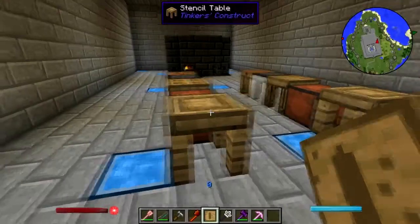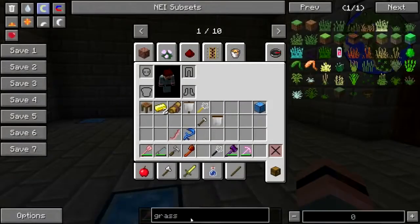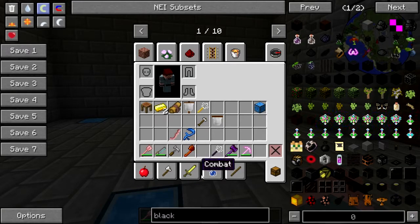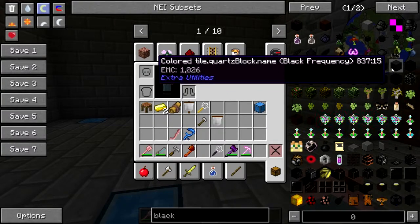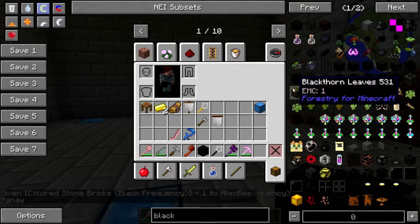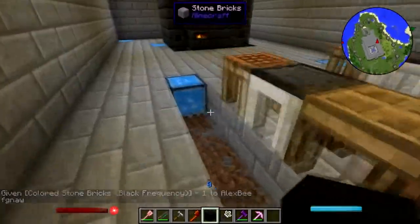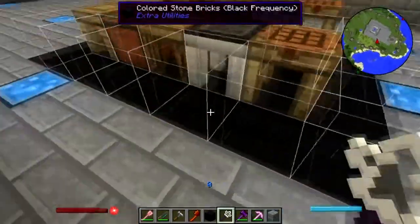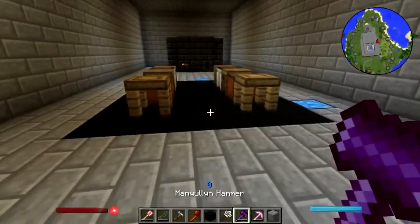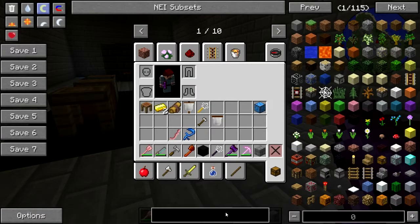We'll put those on here, put the tool rod pattern up. So I've got some nice little work stations here. I have something that looks like seared bricks but isn't - oh, black bricks. Colored stone bricks, black frequency... that works. Black out curtains, black current, blackberry - need to put some windows up in here too. So I am neck deep in Xenoblade right now.